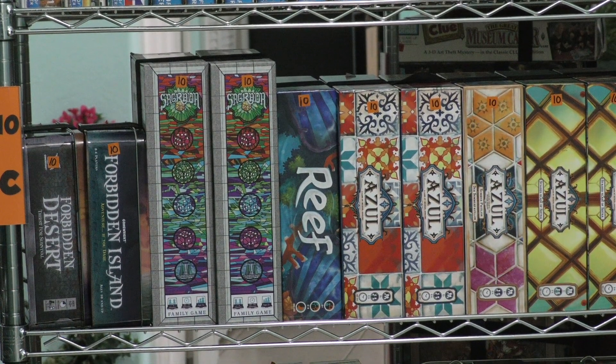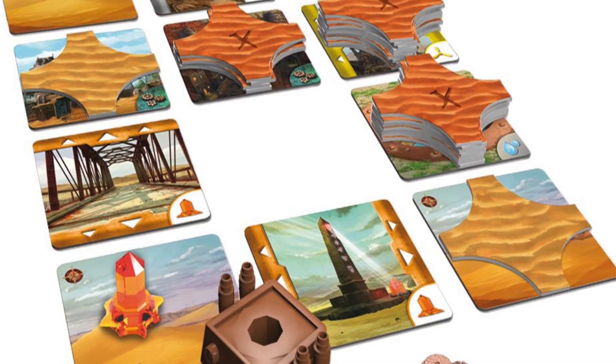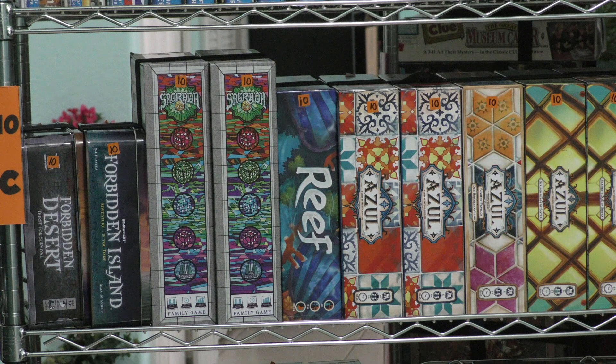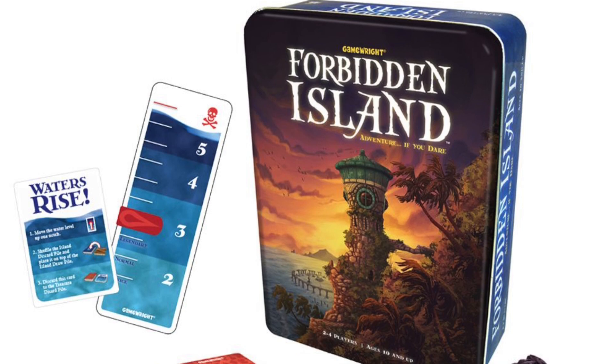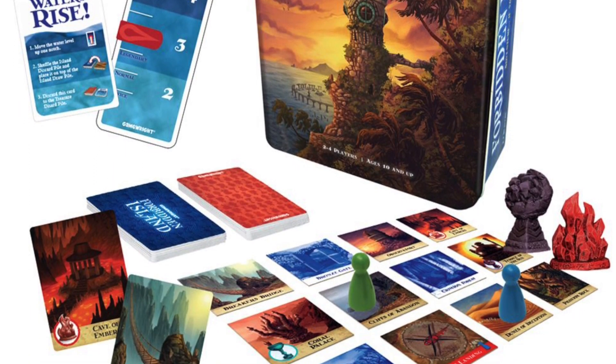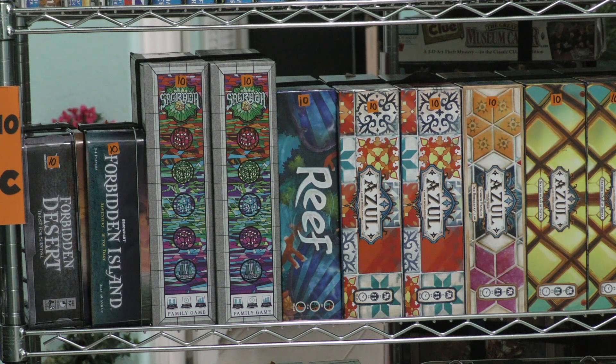Here we start with Forbidden Desert and right next to it, Forbidden Island. Forbidden Skies isn't here because it's terrible compared to these two. Forbidden Desert is a great game in which you are in the desert trying to find pieces of an ancient mysterious flying machine to get out. It's a lot of fun and a little more gamery than Forbidden Island, where an island is sinking and you're trying to get to a helicopter to get off. They're very similar games in many ways, but they both feel different and I think they're both fun.